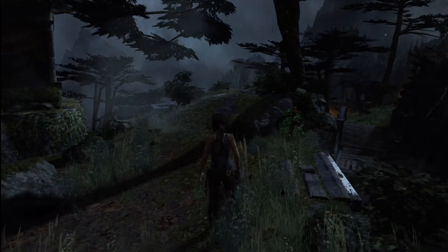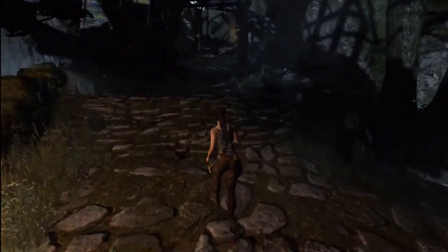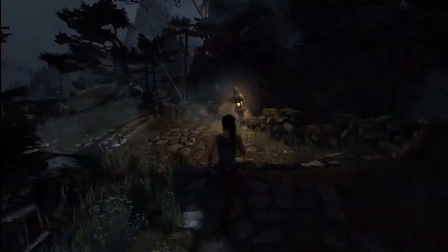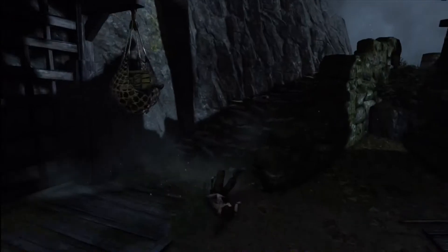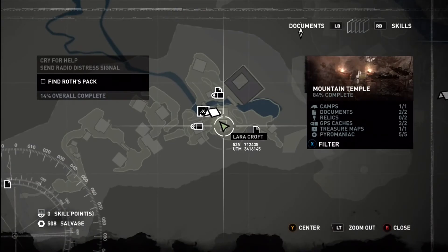And for the final clip, we're going to be up here — I'll give you a map view in a second. This is where we're going to find our second document. Straight after the document is collected, you're going to turn around, jump up this little ledge, and pick up the first of our relics — it is on top of a pagoda on the roof. There it is, and there is a map view.